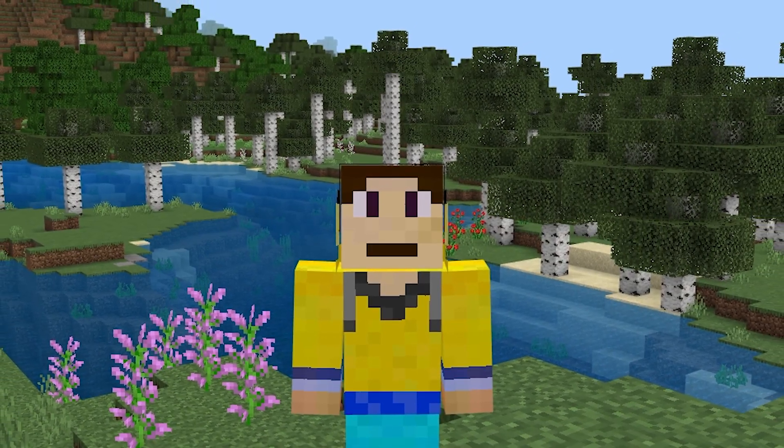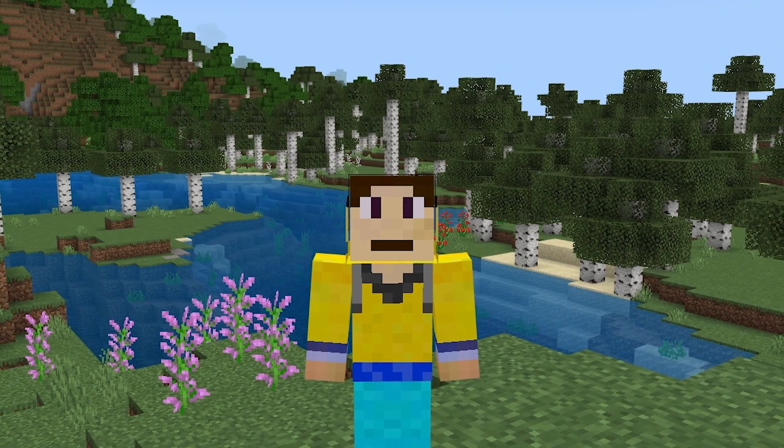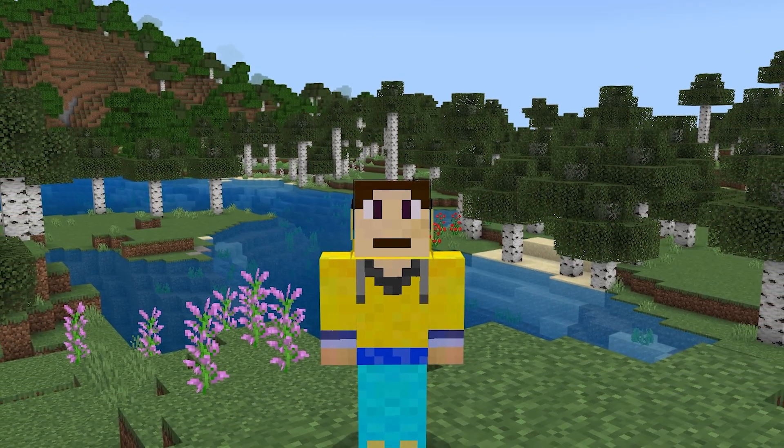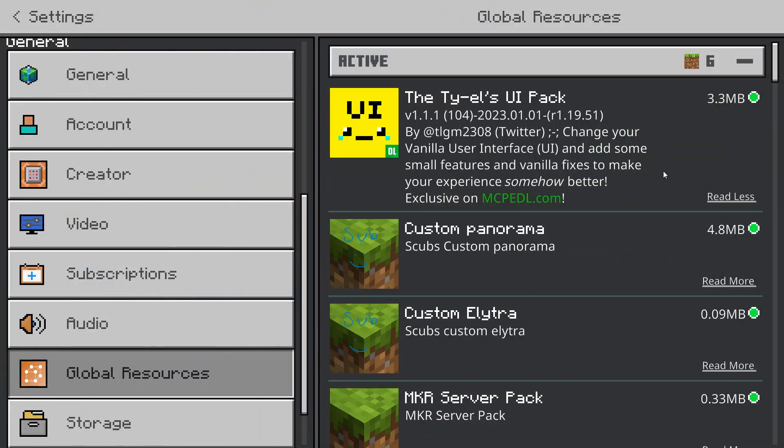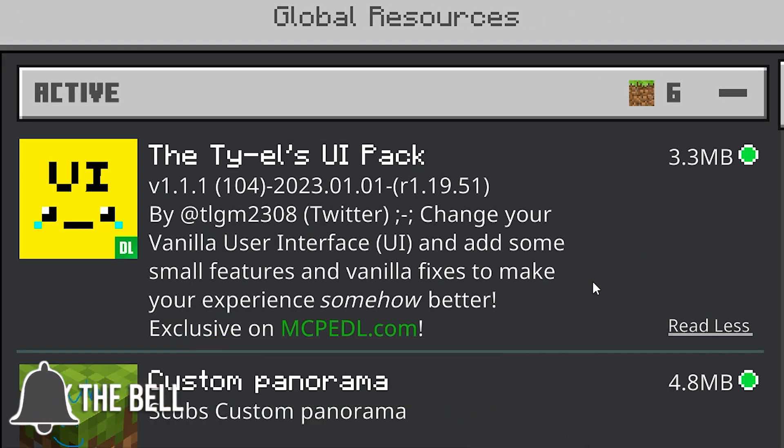I am going to show you the best client resource pack there is in the latest version of Minecraft Bedrock Edition. Now of course this is my opinion, but Tyler's UI pack is by far the best client or resource pack you can get in the latest version of Minecraft.